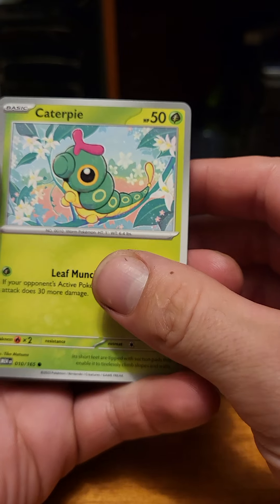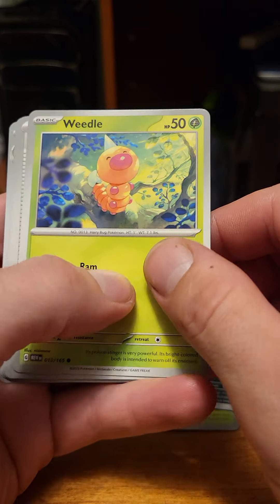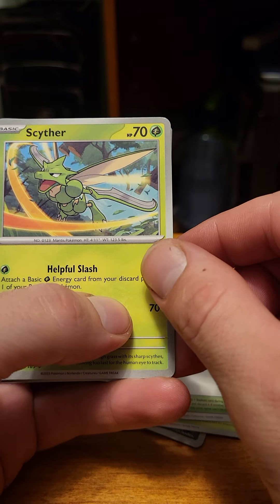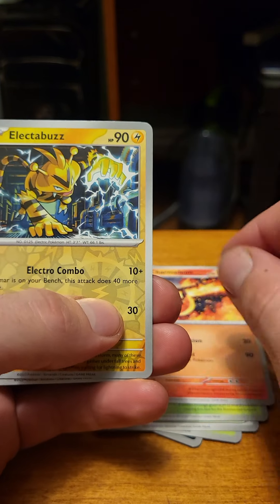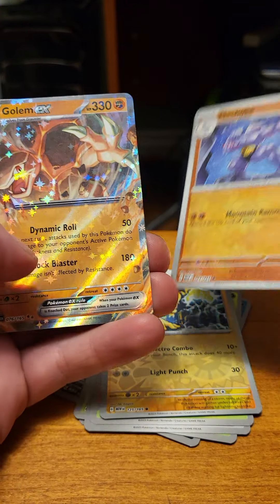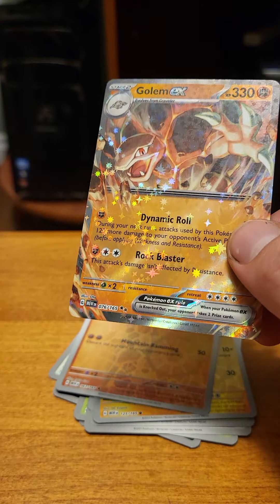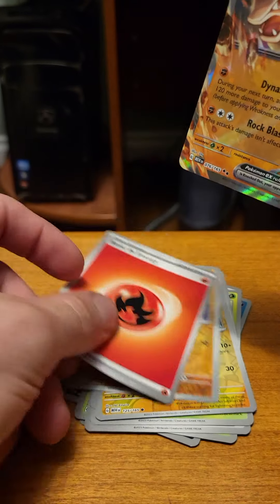Let's get to her. We got Caterpie, Eevee, Grimer, Weedle, Cycling Road, Spither, Charmeleon, Electrabuzz, Machoke, and Golem EX. And then the basic energy, which is non-holo fire energy.